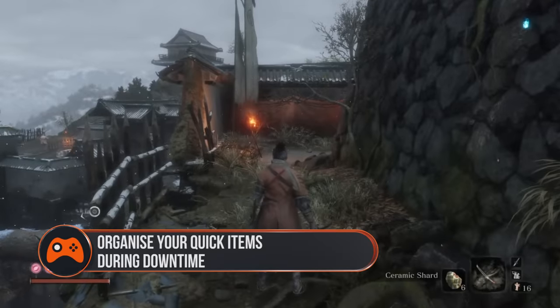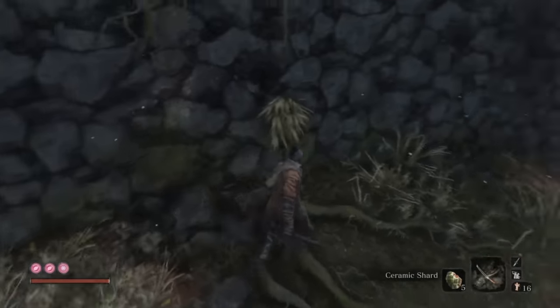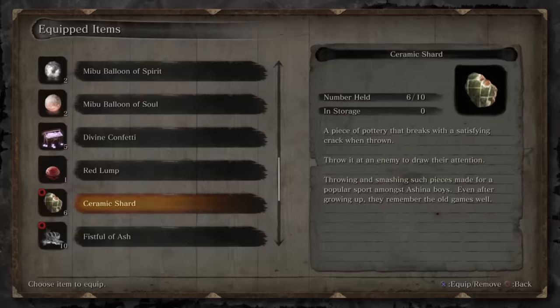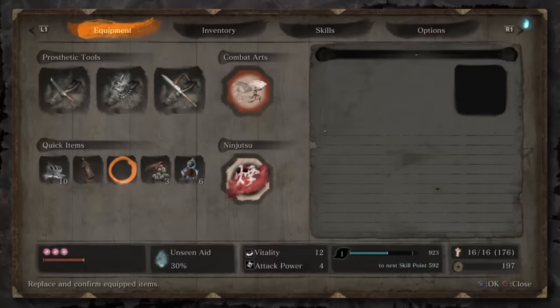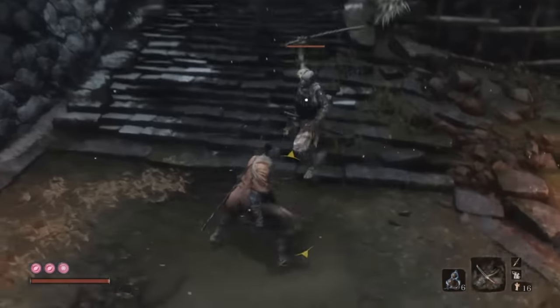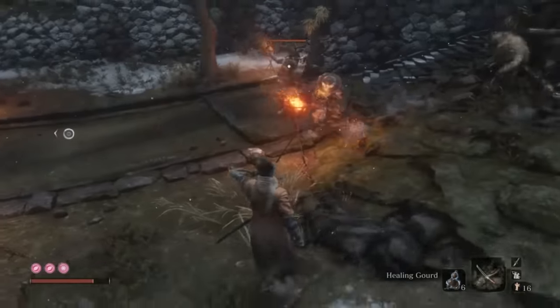Organise your quick items during downtime. There's nothing worse than dying because you were fumbling with the d-pad trying to select the right slot for your quick items. To avoid that trap, make sure you only equip items you really need, and don't worry if you leave some of the five slots empty. You can pause at any time during combat, so if you need to use other items, you can do that directly from your inventory.